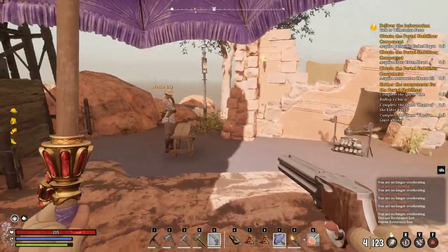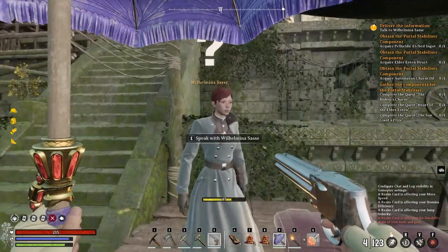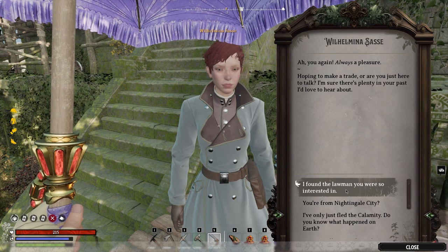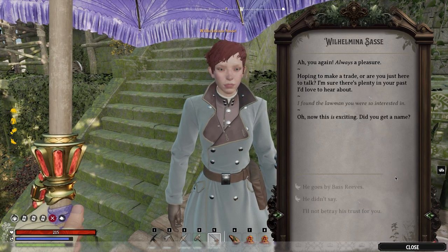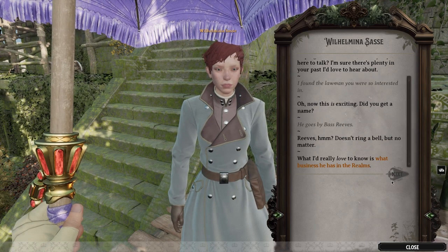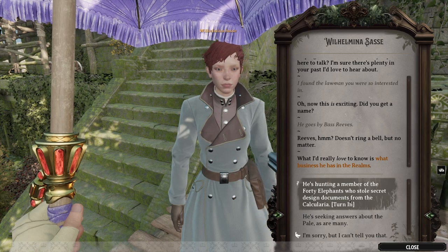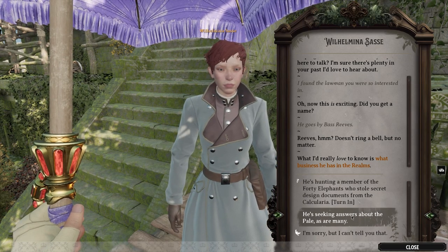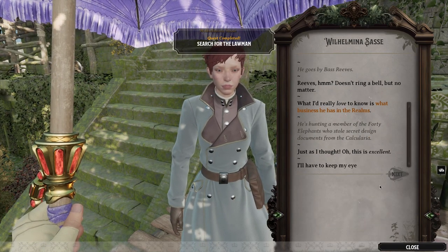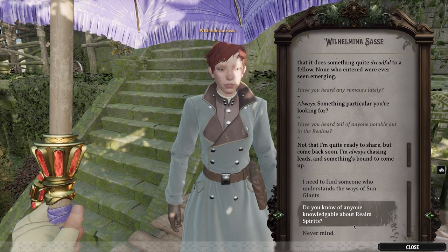I completely forgot to turn in Wilmena's quest. She's excited: 'Did you get a name? He goes by Bass Reeves.' She wants to know what business he has in the realm. He's hunting a member of the 40 Elephants who stole secret design documents from the Calcularia. Wilmena says: 'Oh, this is excellent - there's a wonderful story unfolding here and we've got a front row seat.'